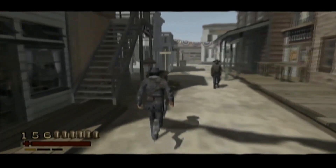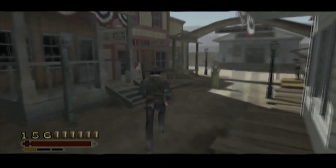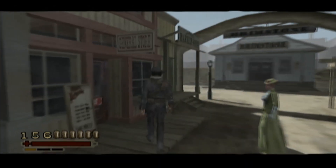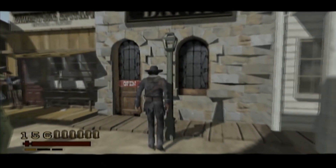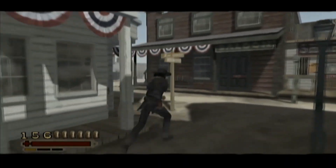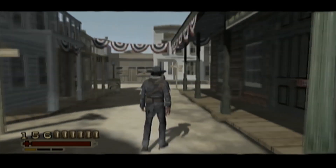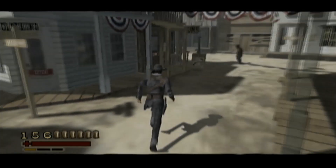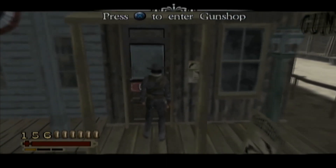There's several stores: a clothing store, general store, there's a bank — there's nothing to do there yet — and there's also a saloon. All these stores mostly carry unlockable items.